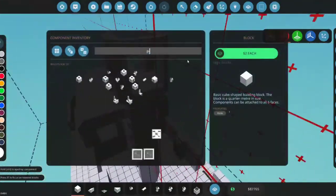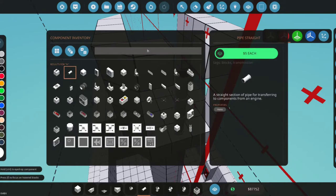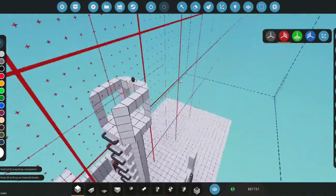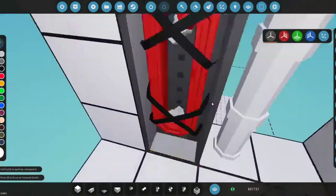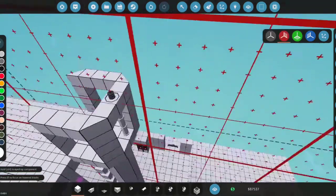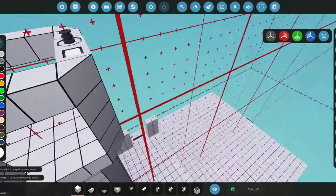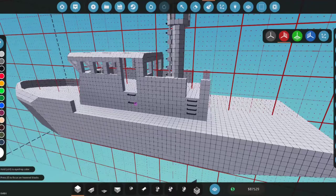We'll grab a pipe, drag it up here, then grab a fluid hose anchor and place one up on the platform so we can access it in case of a fire. We'll also add a toggle button which will activate the pumps to pump water up here when needed.